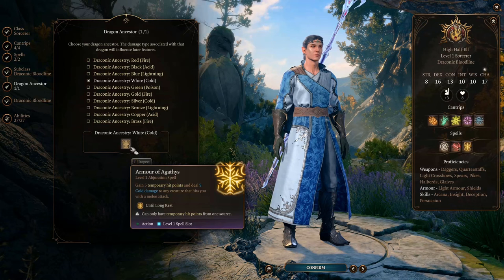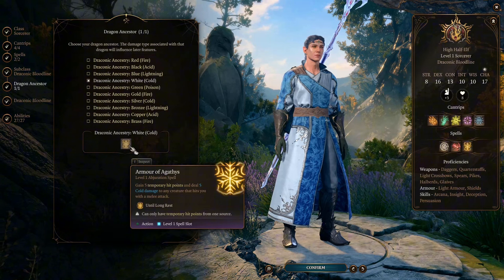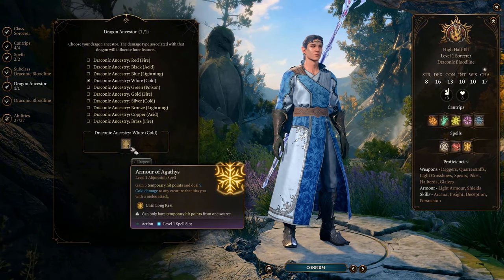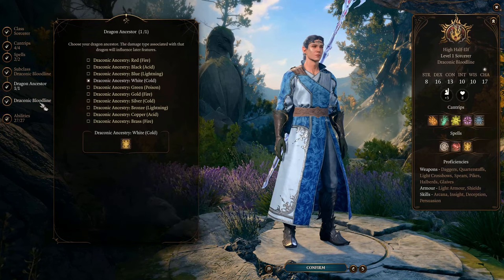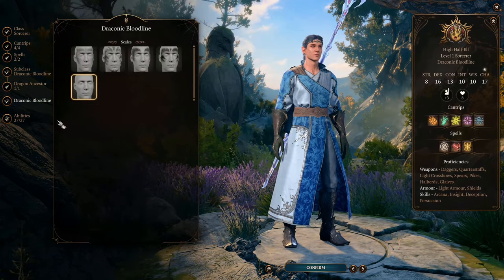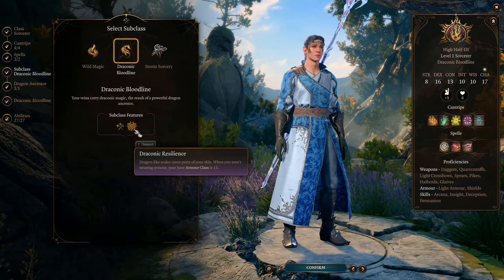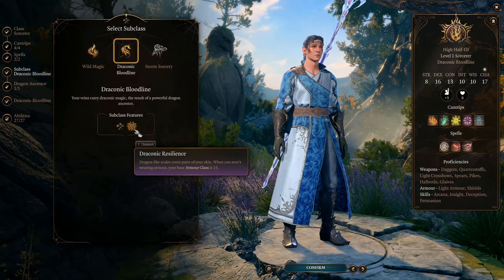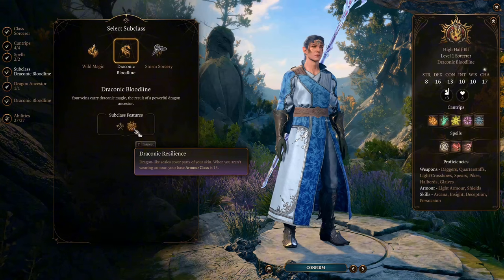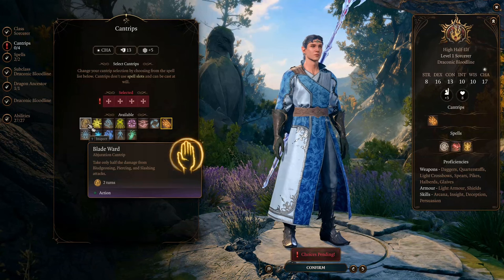At this early point, we won't be using Armor of Agathys for retaliation because we can't protect it yet — it will wear off too fast. We'll be able to do retaliation at level 3. Before that, we'll be using ranged cantrips like a normal starting caster. Draconic Bloodline also gives you Draconic Resilience, which sets your base AC to 13 — the equivalent of Mage Armor — so you can save a spell slot. For the Sorcerer cantrips, first we choose Blade Ward.